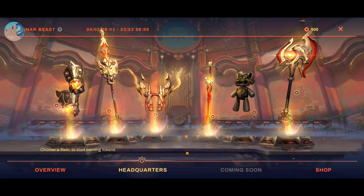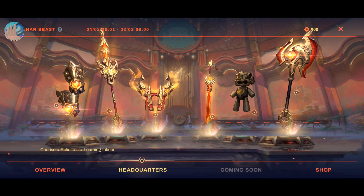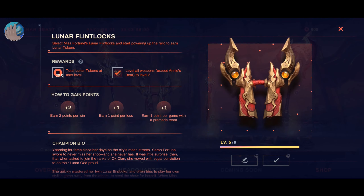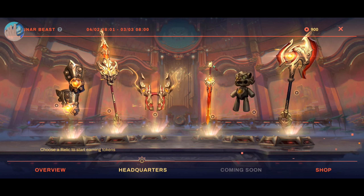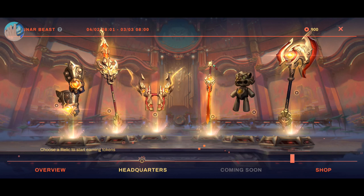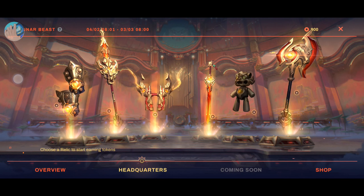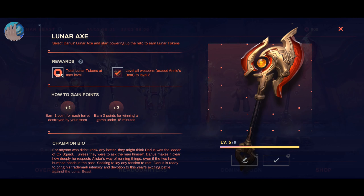The reason is that the Intro mode of Co-op versus AI is a fast-paced game, meaning it is easily done and you can accomplish it quickly. This is important because some quests have time-based requirements — for example, the Lunar Axe requires you to finish the game within 15 minutes.